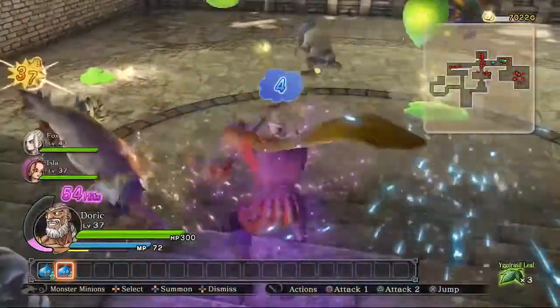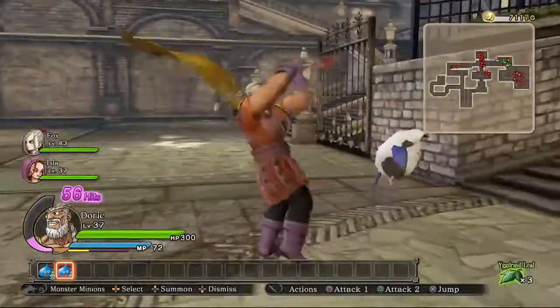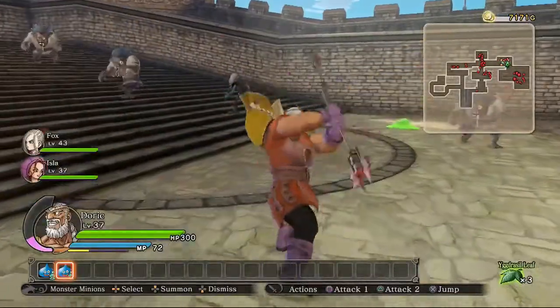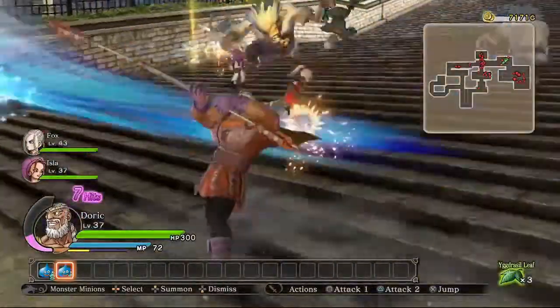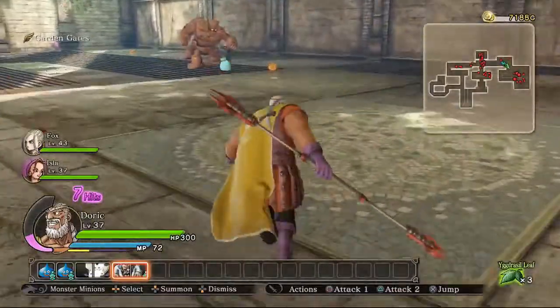You can then combo the spin with itself for a vaulting kick — so you can get one, two, three, spin, spin, kick. There are skills you can develop that let you do that kick multiple times, I think up to four, so you can get something like one, two, three, four, spin, spin, spin, kick, spin, spin, spin, kick.